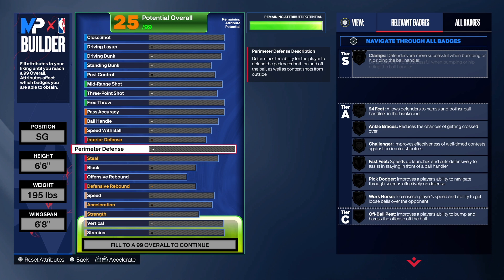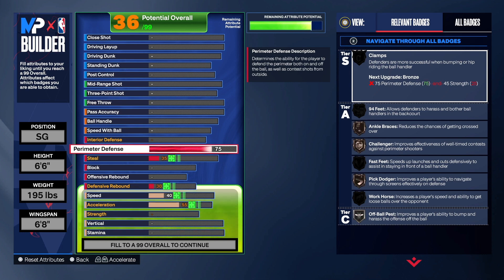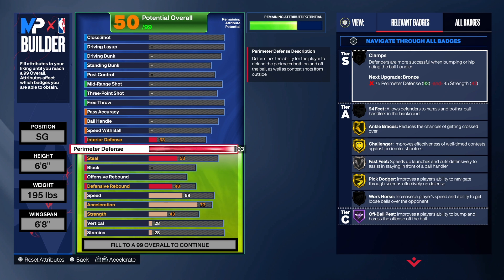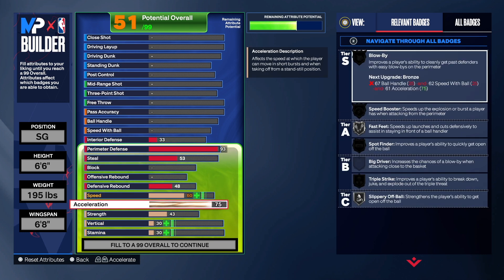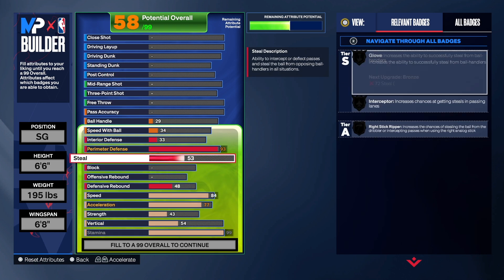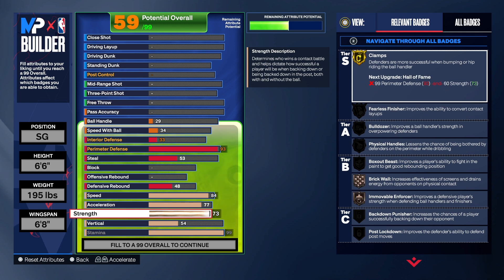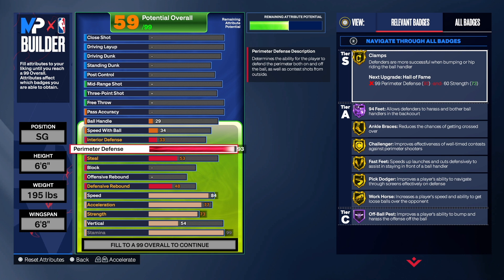Let's go straight to the defense. We want great defense on this build — we want to really focus on being a two-way, so we want a lot of perimeter defense. I took the perimeter defense to 93. That does give us clamps on gold. We're going to get Hall of Fame 94 feet. We're going to get fast feet on gold, so that's really, really good. We also get goal anchor brace, gold challenger, gold fast feet, gold pig dodge, gold workhorse, and Hall of Fame off-ball pitch.